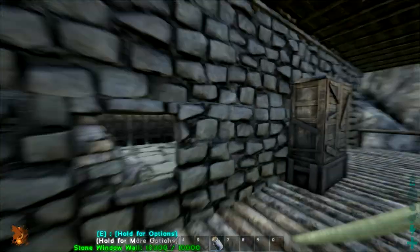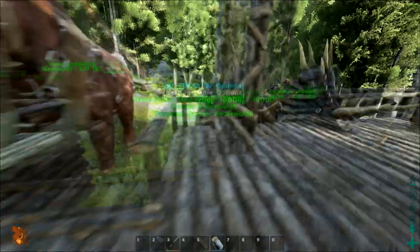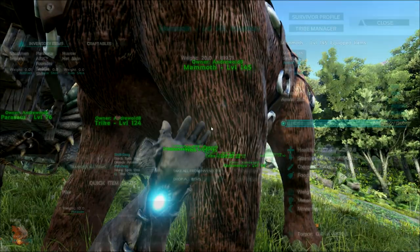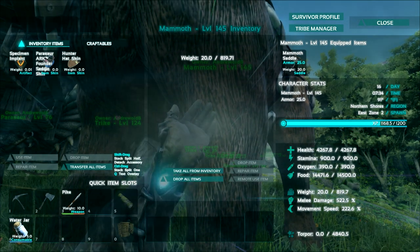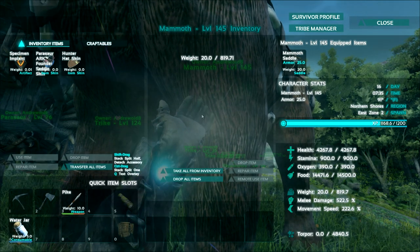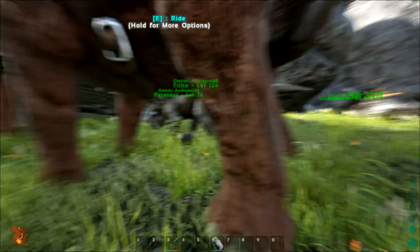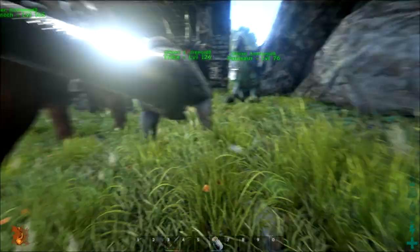I want to collect enough wood to fill this bin — that means I need 30 stacks. I'm going to take everything off my dino. I'm not going to worry about it starving because as I'm collecting resources it will also collect berries for it to eat, so I don't need to carry any berries on it.